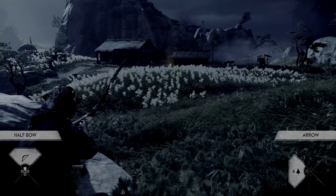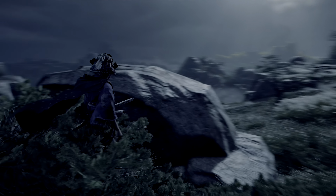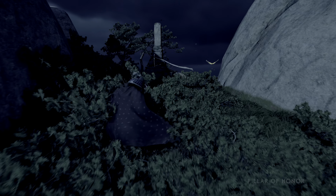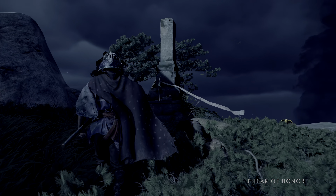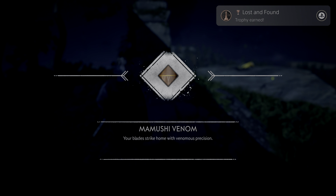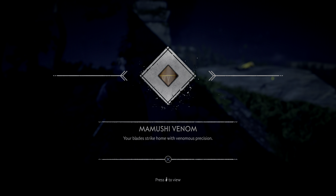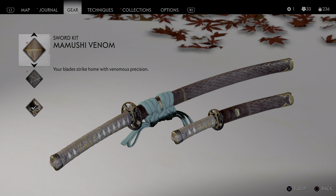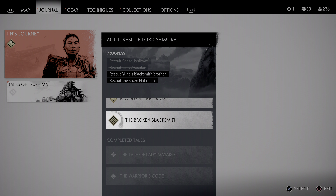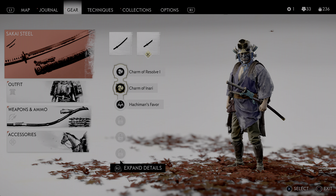So we can collect it and we have Mamushi Venom — your blades strike home with venomous precision. Keep in mind, these are purely cosmetic. They will do absolutely nothing to increase or enhance your odds of doing critical hits or anything. They're just kind of cool looking. We'll equip that for a spell. We are still wearing the traveler's outfit, which is good.